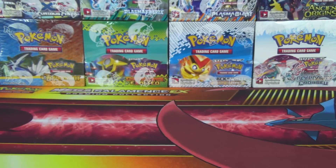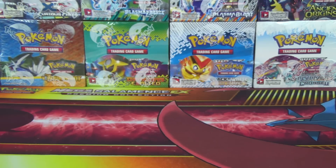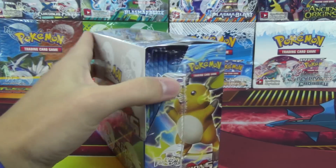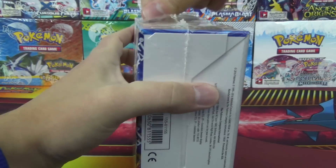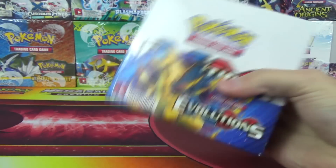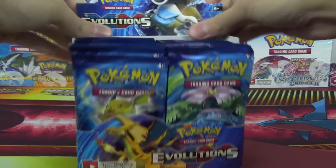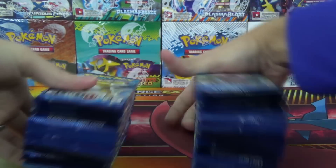Hello again, YouTubers and Pokemon fans! Welcome to Pokemon Box Daily, day number 12, with a Thursday Throwdown with XY Evolutions. We'll crack this box open. On the Thursday Throwdown, we will first sort these packs by Pack Art, then see what Pack Arts give us what pulls, and you guys will vote via the iCard poll at the end which Pack Art gave us the best pulls.